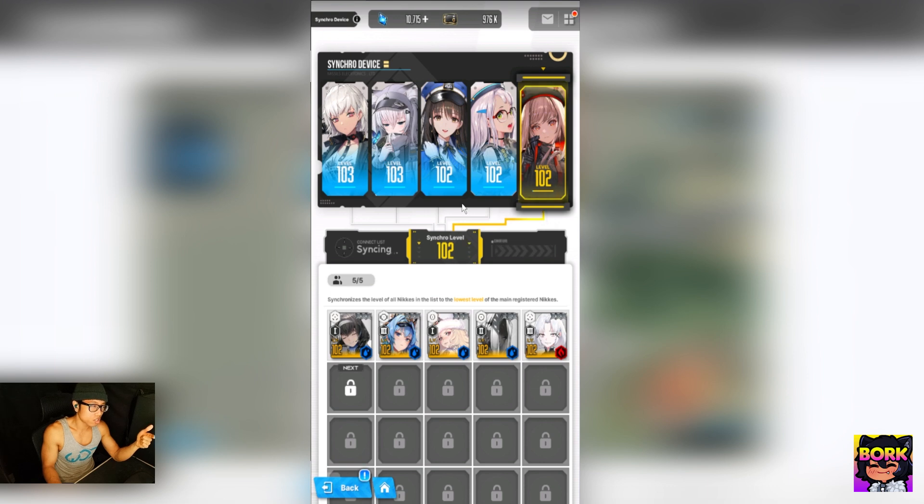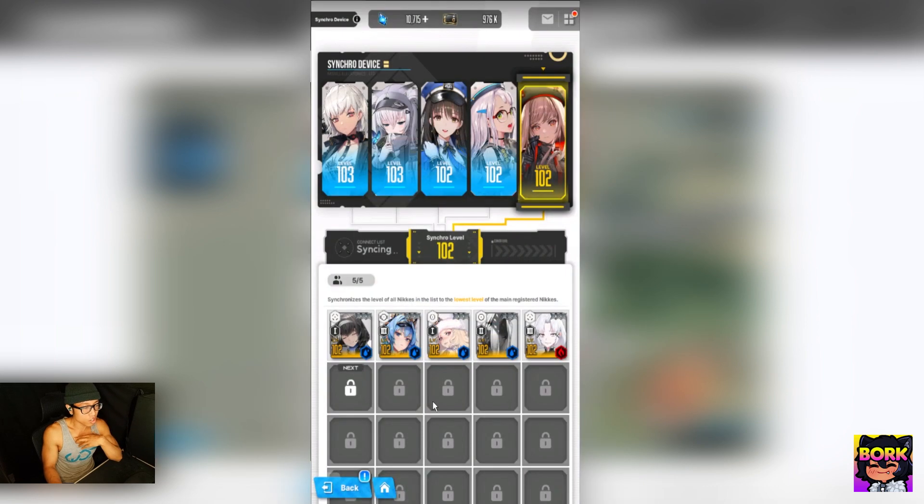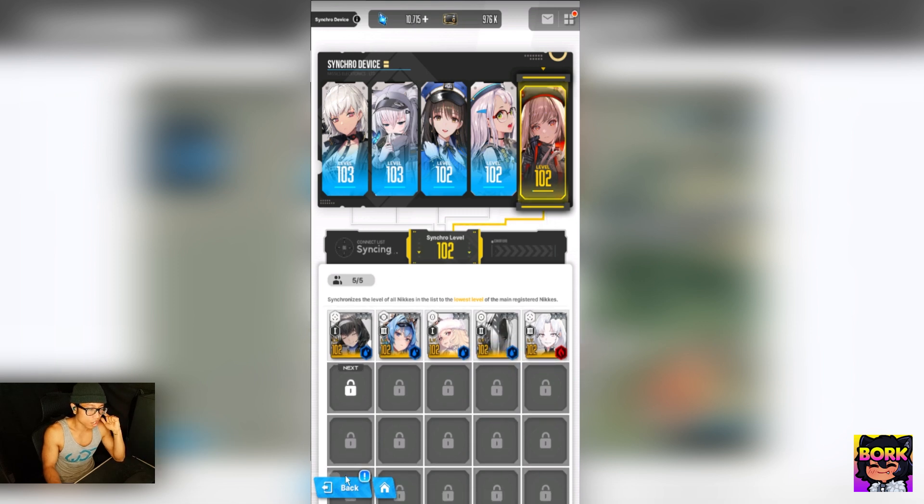You can't manually pick which units appear — it's based on your top five highest-level units. As for whether the 500-gem slot is worth it: personally I think it is, especially if you have a bunch of SSRs and you're tackling the Tribal Tower for more gems. In the end it'll pay for itself, so it's pretty worth spending here.